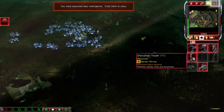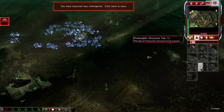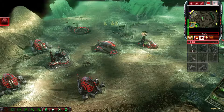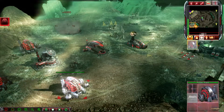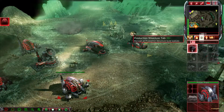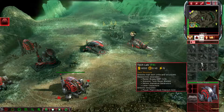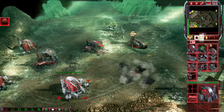The Black Hand has arrived. Intelligence data updated. Building. The Black Hand has arrived. Construction complete. Structure sold. Tiberium exposure detected.